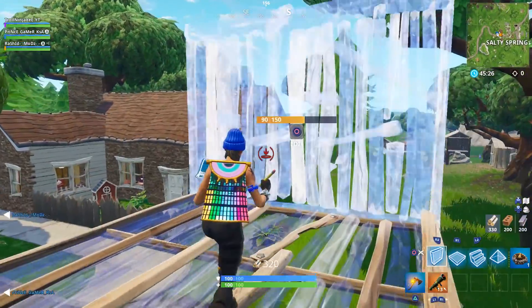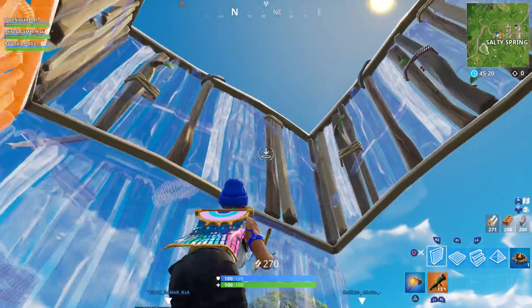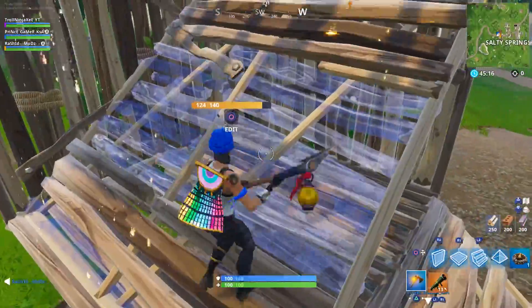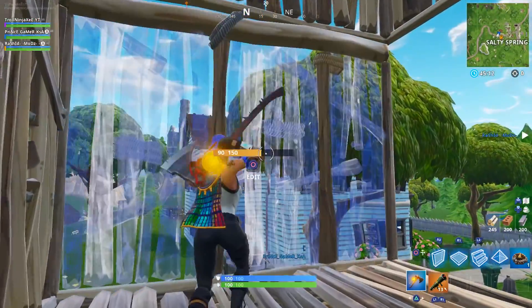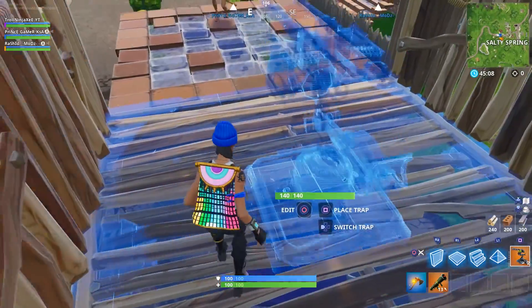Once you have all the items, make a structure just like I'm doing. I don't think it's strictly necessary but build it just to make sure you can do the glitch correctly. Make the structure, destroy the stairs, and once it's done exactly like mine, place the launch pad on the floor.